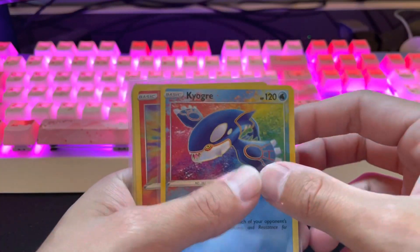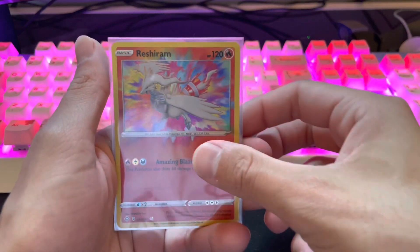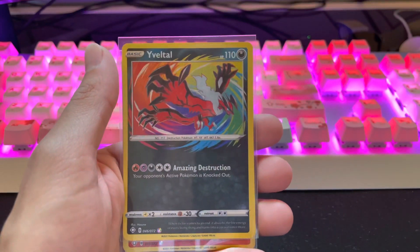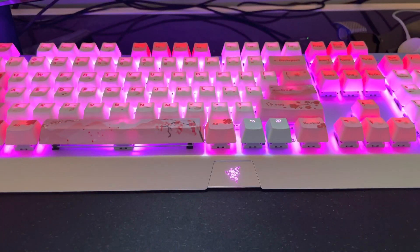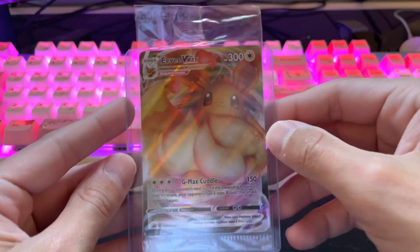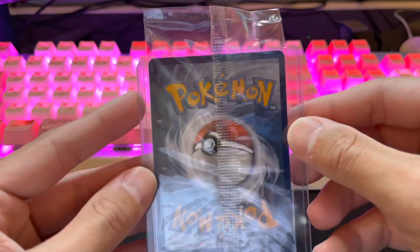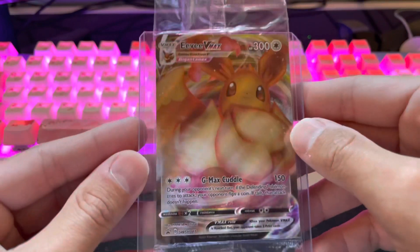These are a couple of my amazing rares — I have lost count of them at this point. There's a Kyogre, Reshiram, another Kyogre, Vittel, another Reshiram. These are ones I have in the top loaders. Kept one Eevee VMAX from the Shining Fates ETBs — had to keep one in the pack just for aesthetic reasons.